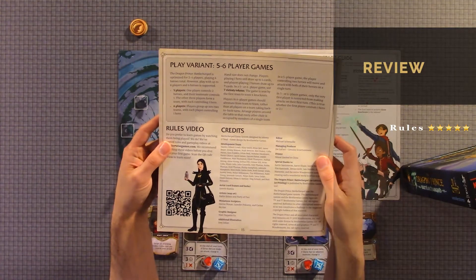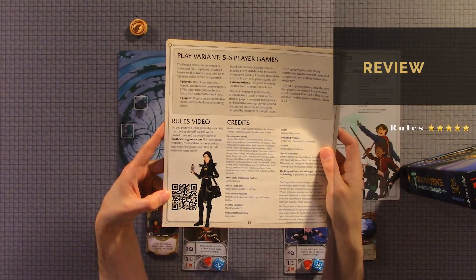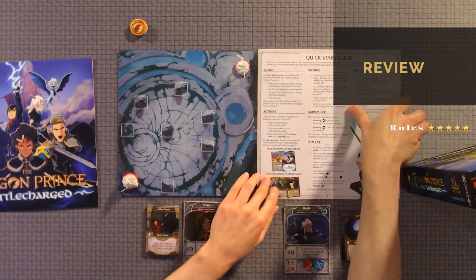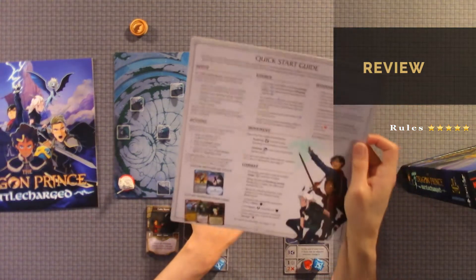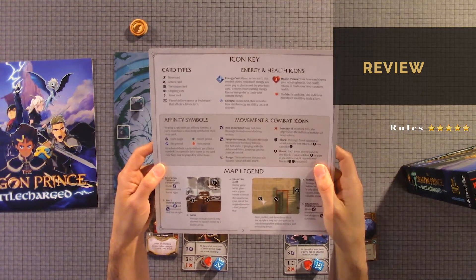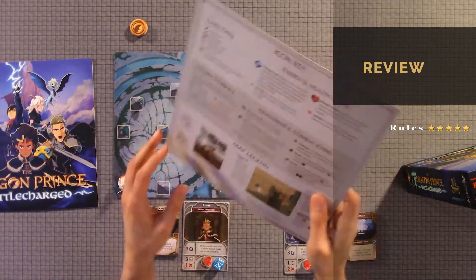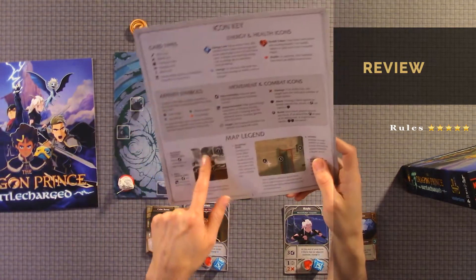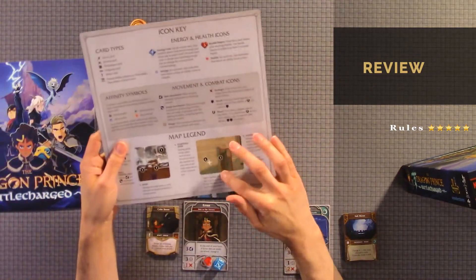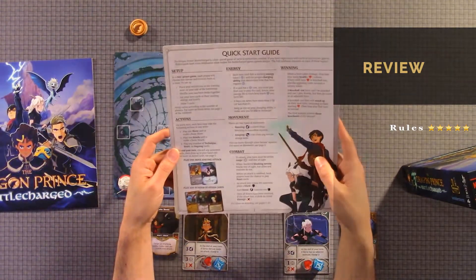It also has FAQs, a player variant 5-6 rules section with QR code videos and credits. It also has a quick start guide, which has icon keys, card types, affiliate symbols, movement, and map legends. The map legends show things like the white and red areas — on certain maps you can't see through those areas, so you wouldn't be able to attack in those angles.